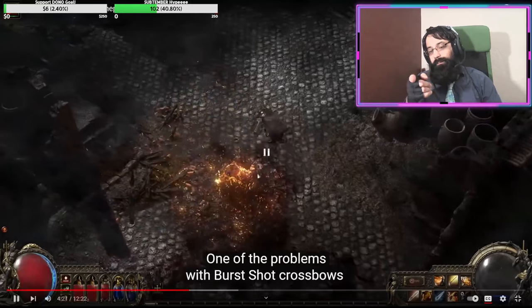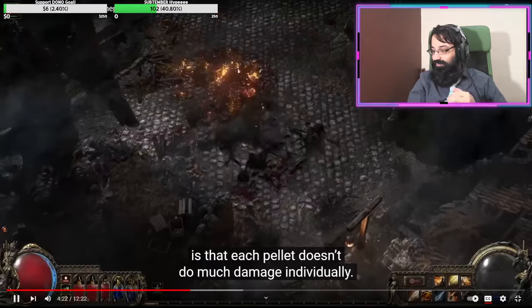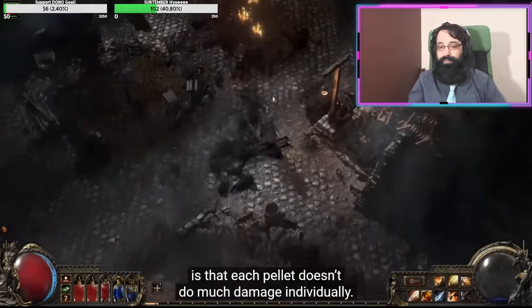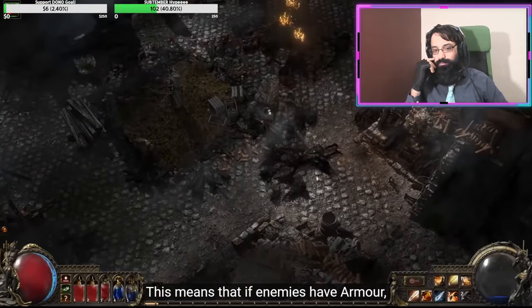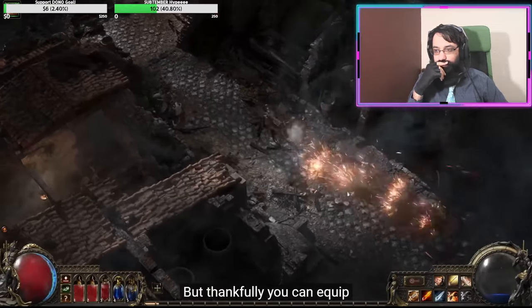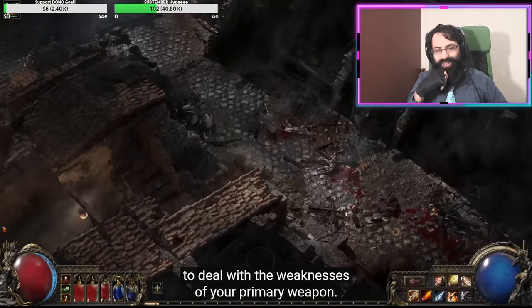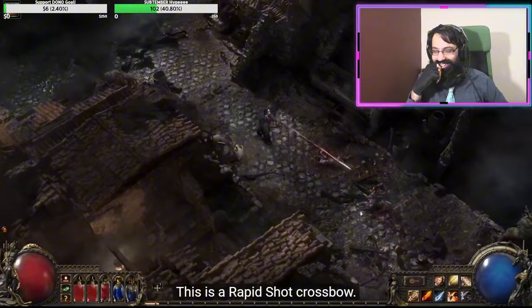This game comes out in literally a month and a half. One problem with burst-shot crossbows is that each pellet doesn't do much damage individually, so if enemies have armor it will be less effective at preventing that damage. But thankfully you can equip an additional crossbow in your second weapon set to deal with weaknesses. This is a rapid-shot crossbow.